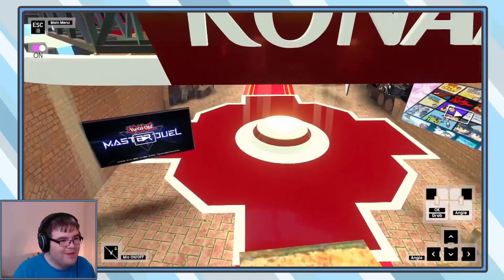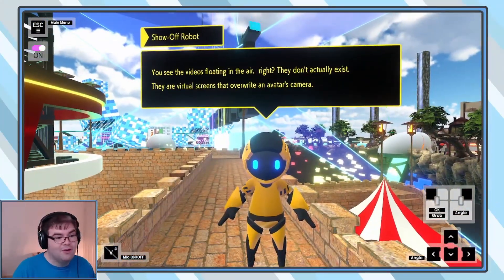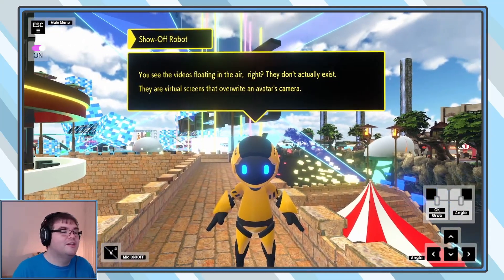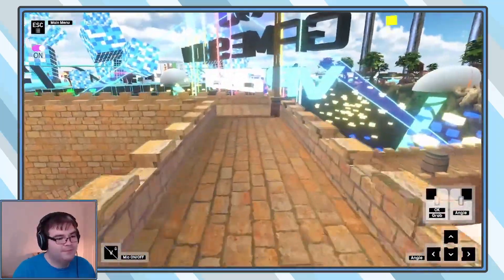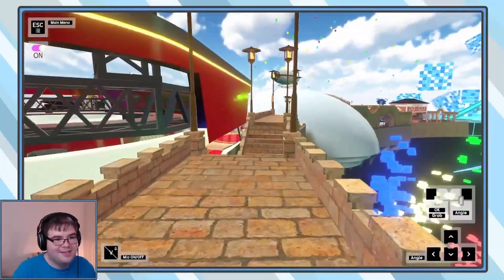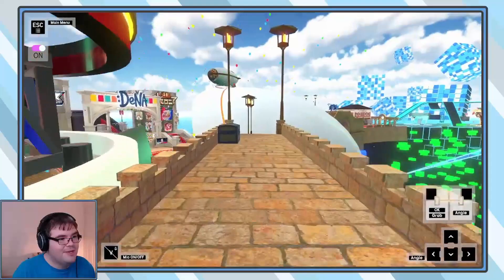We're heading into Konami — there's the Yu-Gi-Oh stuff. Show off, robot. You see the videos floating in the air, right? They don't actually exist — they're virtual screens. It overrides an avatar's camera. What I'm getting from this is nothing is real, nothing exists in this world — and it's slightly concerning but also interesting.